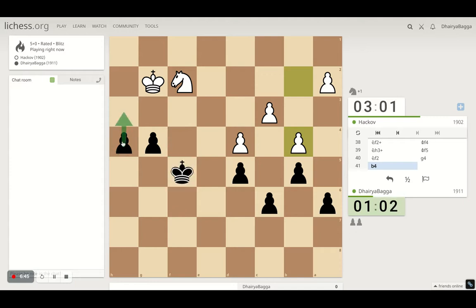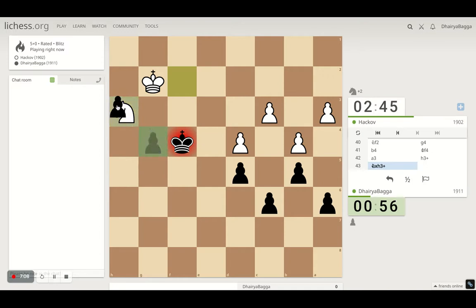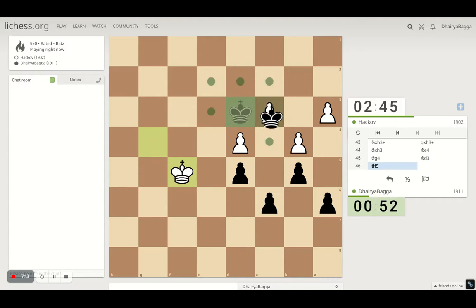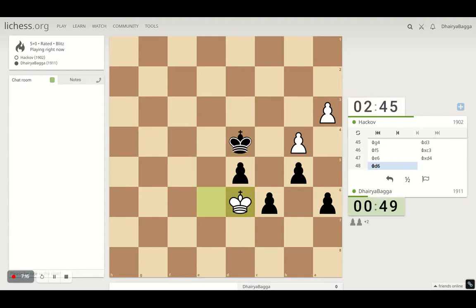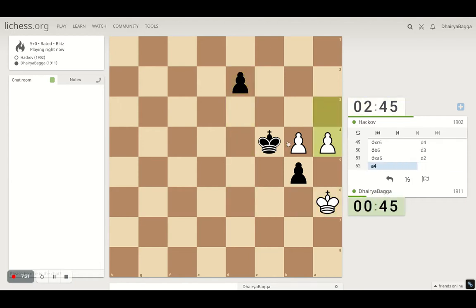If I move the pawn, he comes ahead — so first king, I should take. Let's give a check. Let's see where he goes — 58 seconds on the clock remaining. We goofed up at one place, but it's okay. I think I should win this now. I'm going towards his king faster and we have a passed pawn.